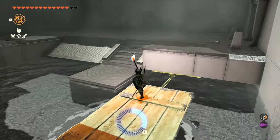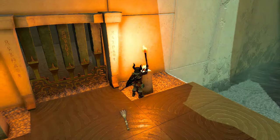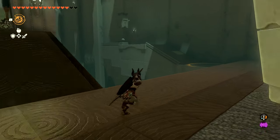We'll just ride this back across. We can jump off, and all we need to do now is light these two little candles. Once you do, it'll cue the cutscene of the door opening, and we can go into the next room.